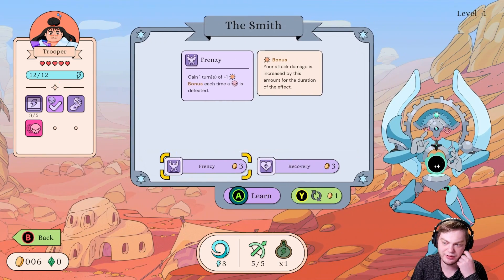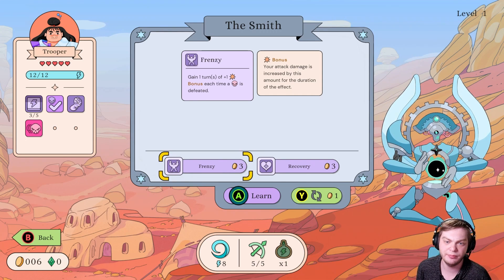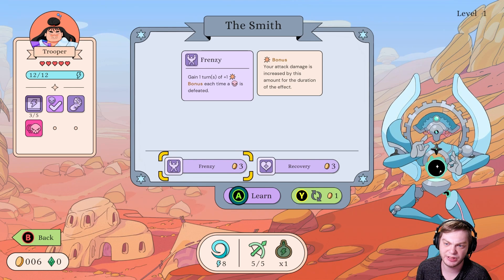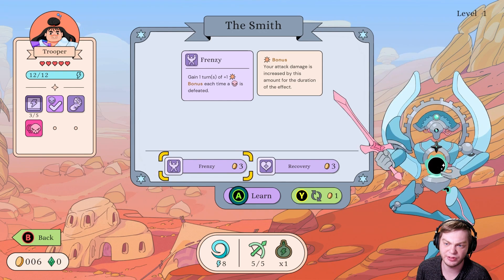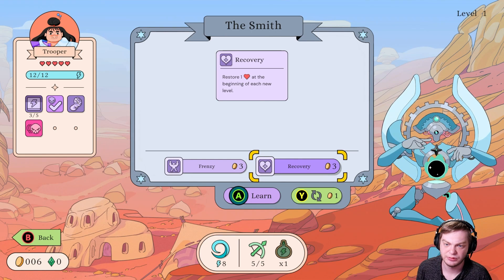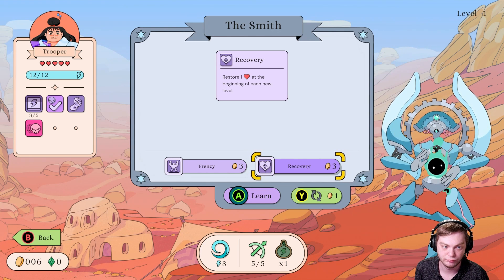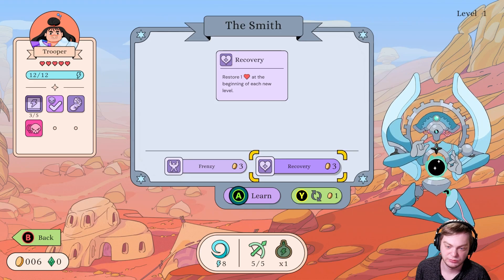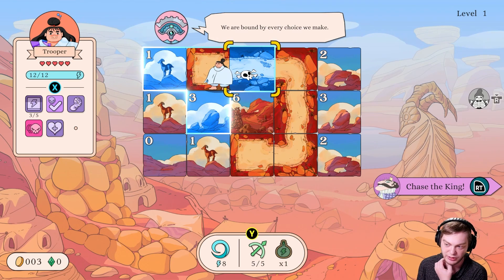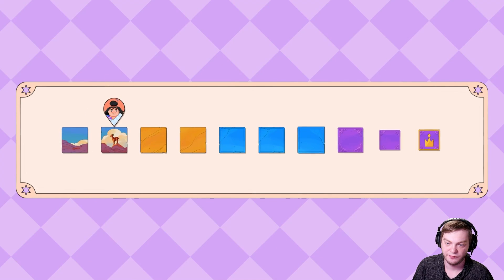Smith — okay. The smith gains one plus one turn of attack bonus for each time an enemy is defeated; your attack is increased by this amount for the duration of the effect. That's cool. Restore one HP at the beginning of each new level — well, I can learn both of these... actually you can only learn one of those. Good to know. All right, first level down.